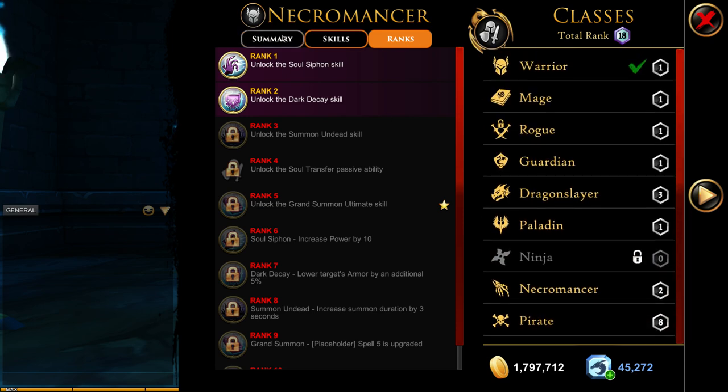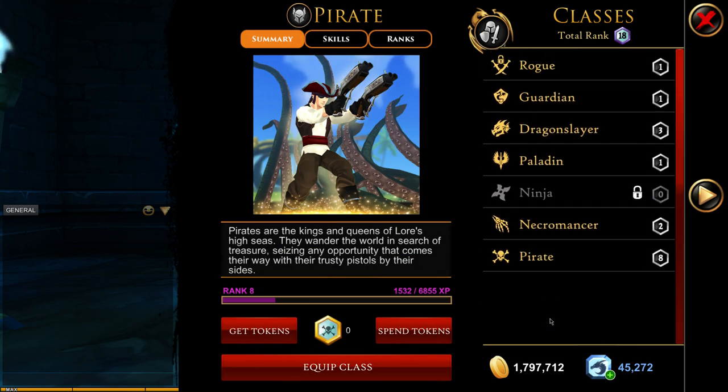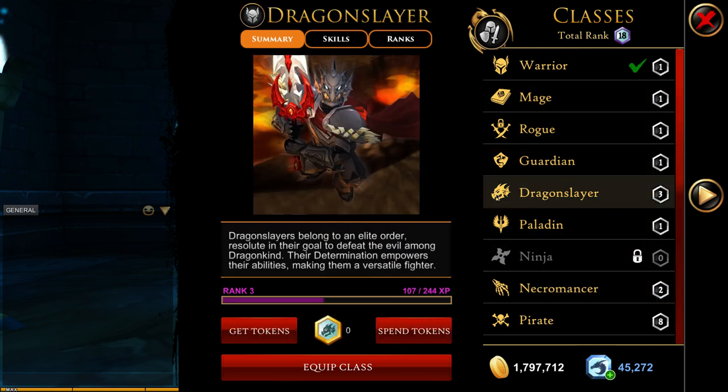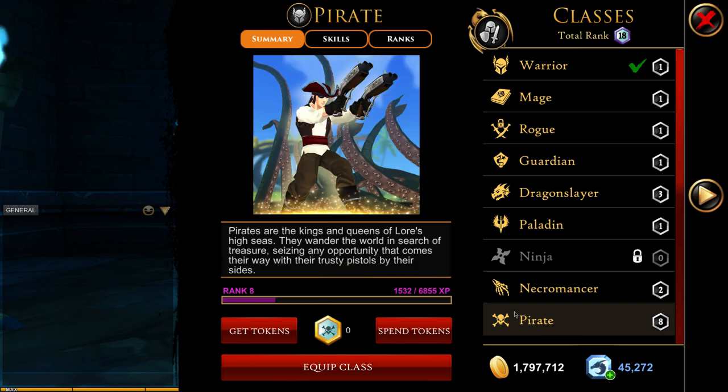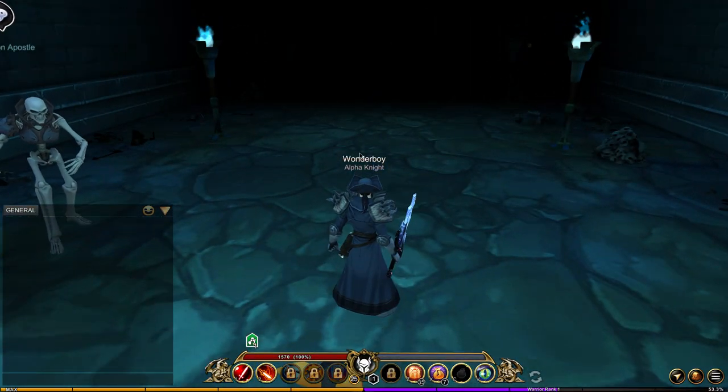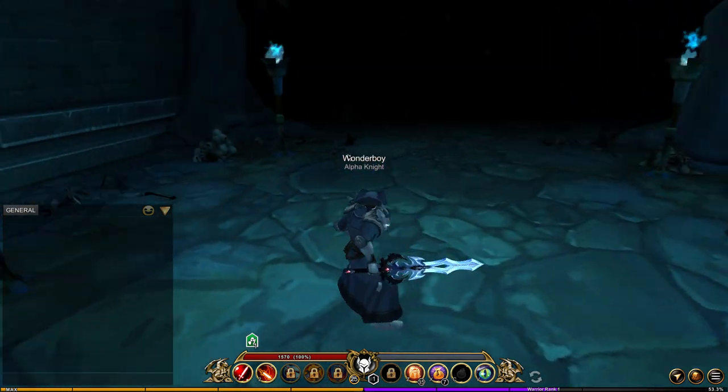If you have tokens — for classes like dragon knights, dragon slayers, and pirates — you can use those tokens to level up the class. They give you 200 XP each, so it's going to take a while to get these classes to level 10.